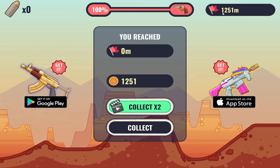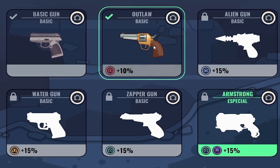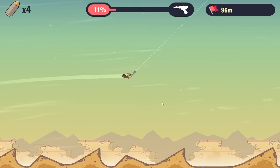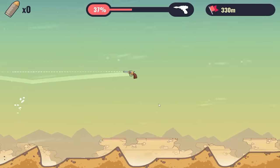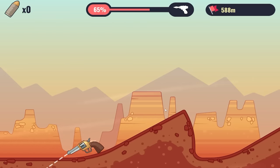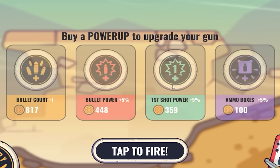1,250 meters for $1,250, which means we buy the Outlaw — 10% bullet power. Plus we have 8 bullets to our name, so we'll see how fast we can get this one going. Even on a very mediocre run we got 600 meters, so we're going to make money fast. Plus I've got $1,900 to spend, so first shot power, bullet power, bullet count times two, and then more first shot power again.